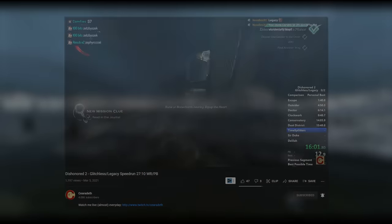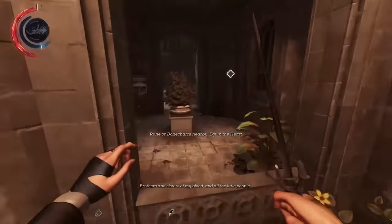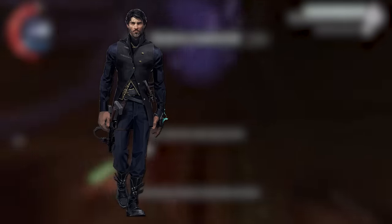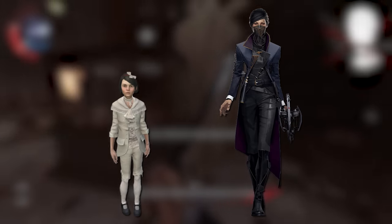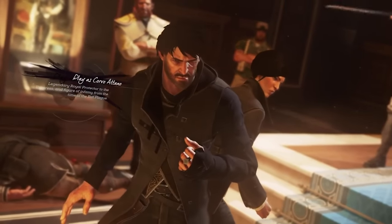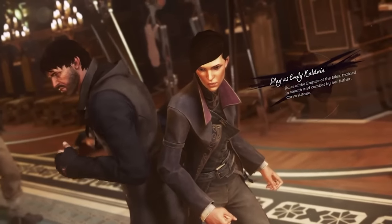If you're not familiar with Dishonored 2 or have never played it, it's a first-person action-adventure game with stealth elements. Dishonored 2 takes place fifteen years after the first game, and in it you can play as either Corvo, the protagonist of the first game, or Emily, the little girl in the first game. You decide at the start of the game what you want to play as, and the run in this video is specifically covering the Emily playthrough because she's faster to play as than Corvo due to the unique abilities she has.